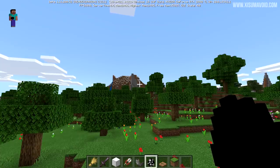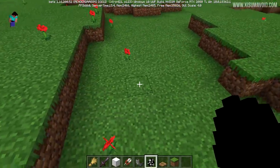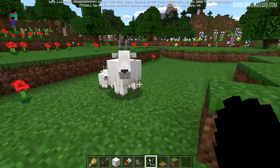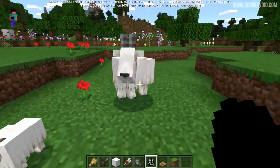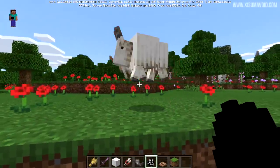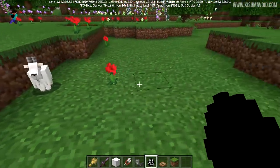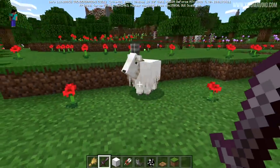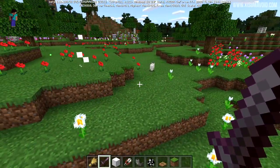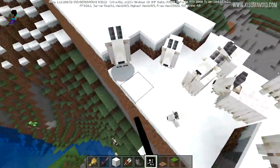Currently goats spawn in the extreme hills biome, but the patch notes suggest they'll find a permanent place for them later, so that may not be where they reside in the final 1.17 release. In Bedrock I can't see the health bar, but testing shows they die in five hits, which suggests about half a heart each time - roughly two and a half hearts total, which is very low.